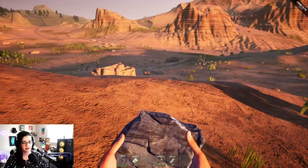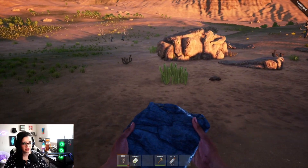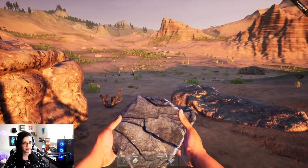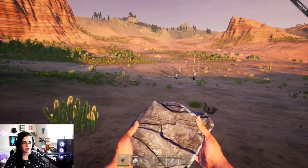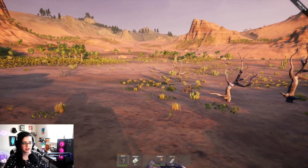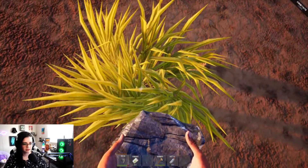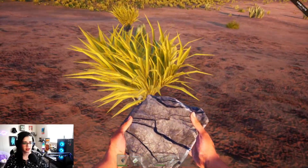I think up here we're getting out of the desert — I gotta be careful. It seems to be a new plant — plant fiber. We definitely need that, let's grab as much as we can.